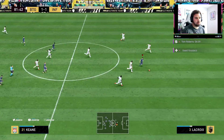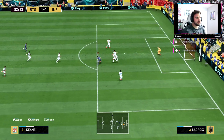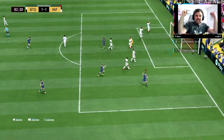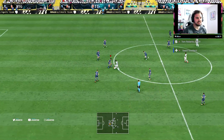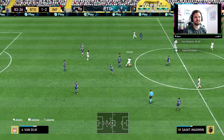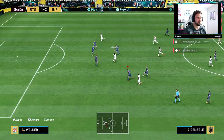Lovely play, great ball from De Jong into Keane — lovely dribbling, and he's done it! Get in my son, what a goal! That was brilliant — lovely pass from De Jong and Keane did the rest, took on the defenders. And we have got 10 men as well, and we managed to clinch the lead. Fingers crossed we can win this game.